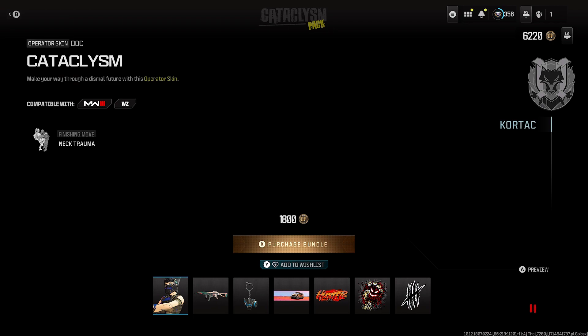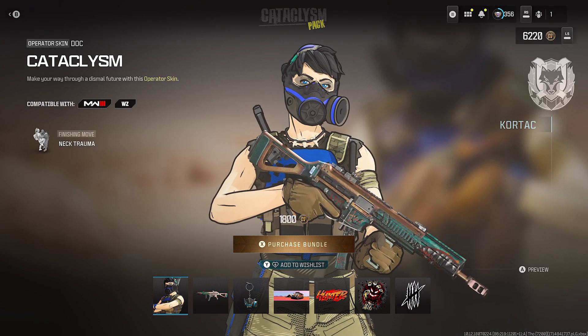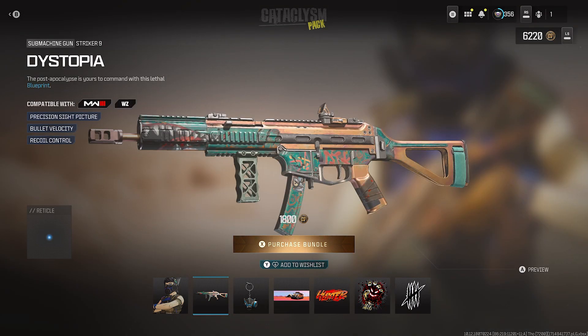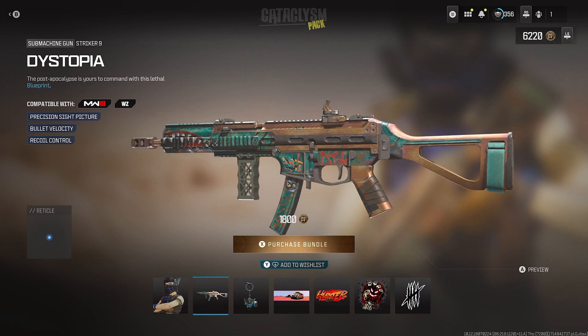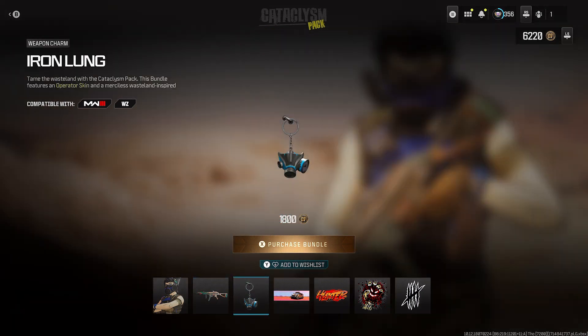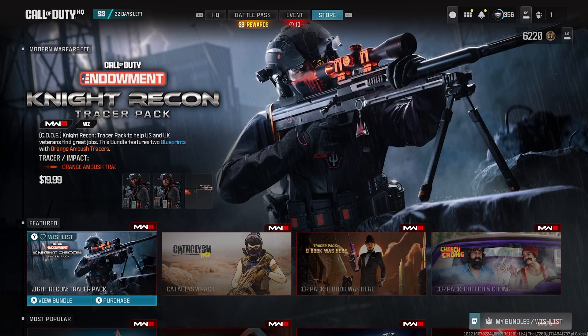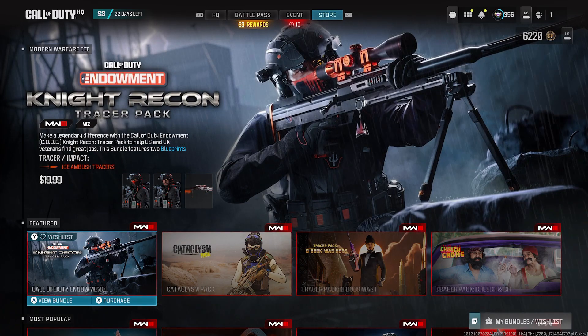Same thing with the Cataclysm Pack — let's review and preview. Cataclysm Dark is the operator skin. It comes with only one blueprint — the Dystopia SMG with the Striker 9. The color is fitting and fits the theme for everything else in the bundle. This is the store update for MW3 and Warzone.